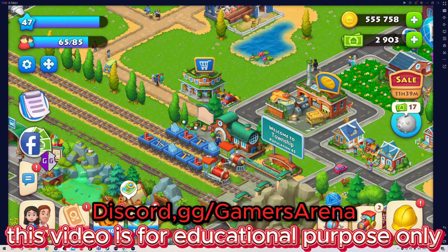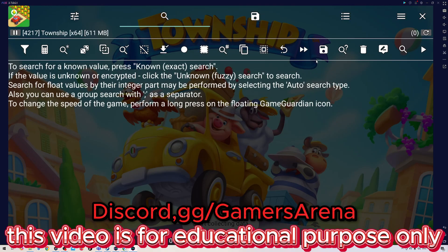Hey guys, what's up, this is Nice Guy from Gamers Arena. In this video I'm going to show you how to get the construction material slabs, bricks, and glass using the avatar freeze method. Let's start. The first step is we open Game Guardian and freeze the avatar.